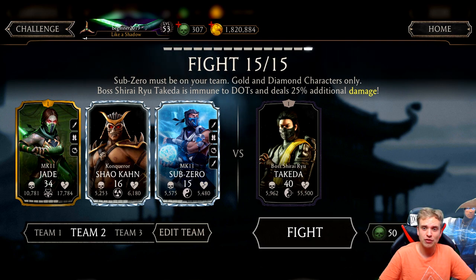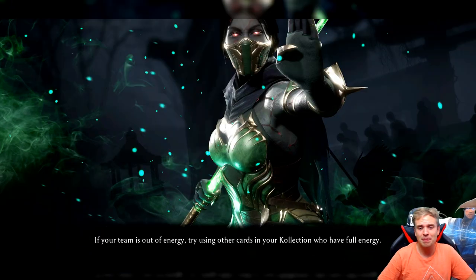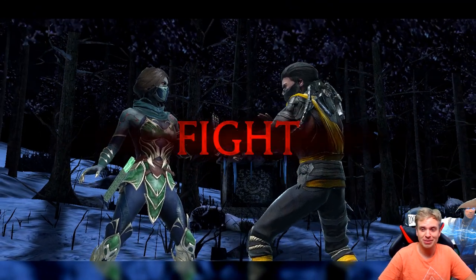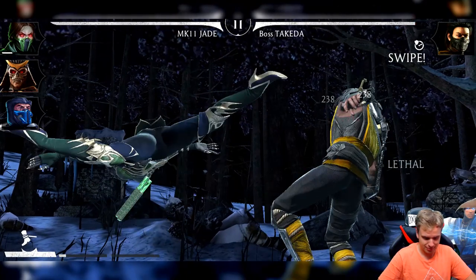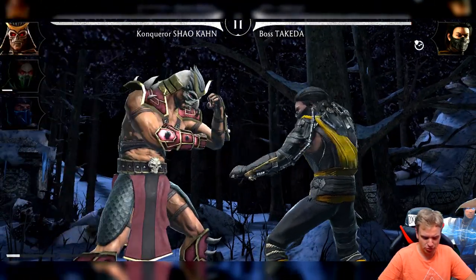Sub-Zero boss — Shirai Ryu Takeda is immune to DOTs and deals 25% additional damage. That's a scrappy boss but we're gonna beat him so easily, you have no idea. He's literally nothing and we're gonna turn him into nothing. Let's do this, then we're gonna open the Slash Jason pack and get Slash Jason — it's gonna be beautiful and everyone is gonna be happy. I kinda want to finish him with Shao Kahn.